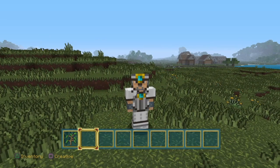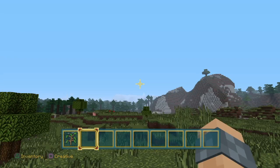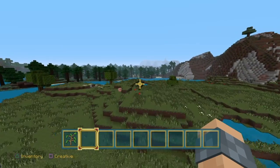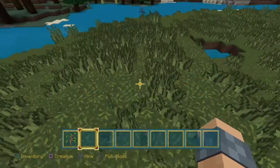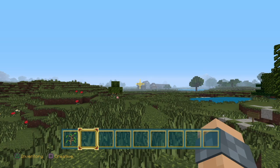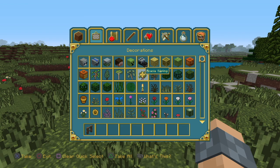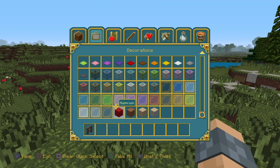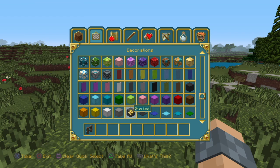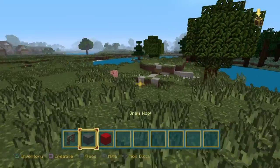Hey guys, what's up, this is Special Ops and today we're gonna be making a small little camp for some travelers. I'm gonna do it over on this little hill right here, it's not too far away from that village over there. So let's get started - what we're gonna need is some oak fence and some wool, any color wool would be fine, but I'm just gonna use red and gray right now.